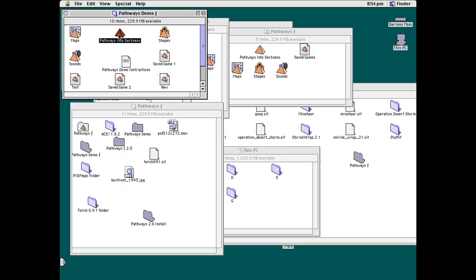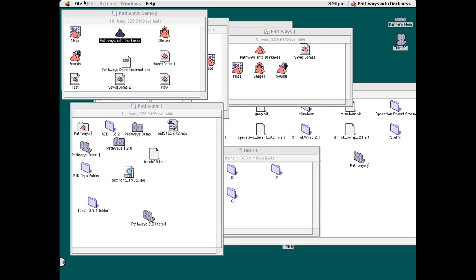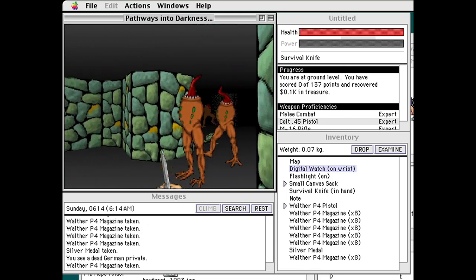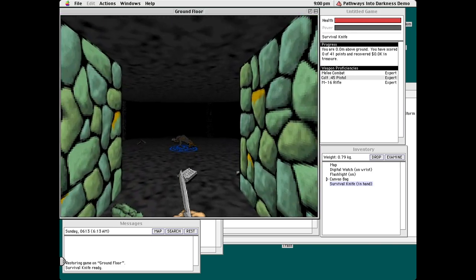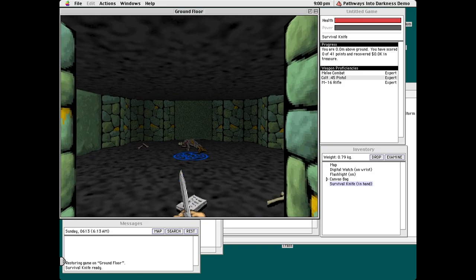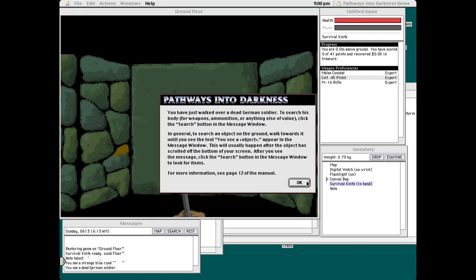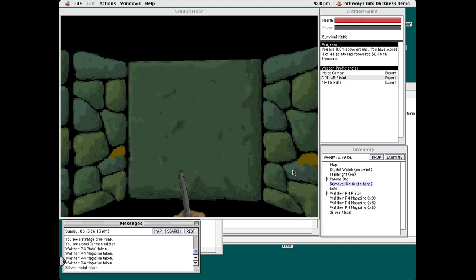There are actually two different demos out there for PID. Version A1 came out on July 7th, 1993, and was the original demo. Demo version 2.0 came out later to show off the new textured ceilings and floors for the PowerPC, and also allowed for a larger viewing window. Interestingly, both of these demos have unique levels from the original game. Demo version 2.0 actually had its own secrets and a unique enemy. There will be a bit more about these demos throughout the series.